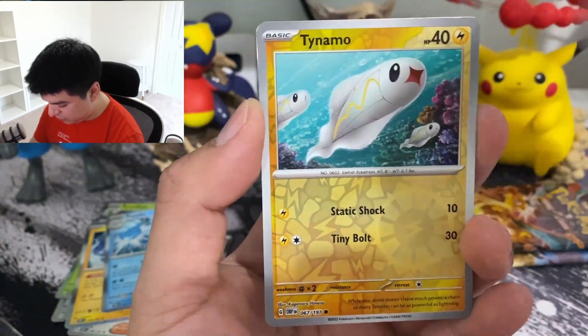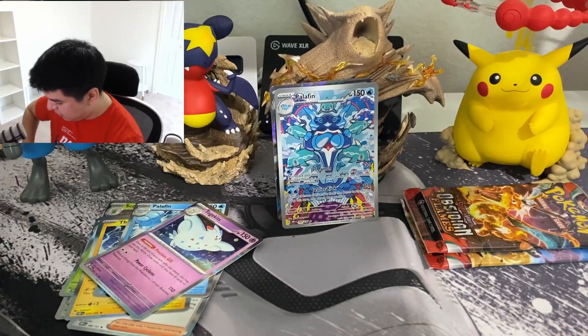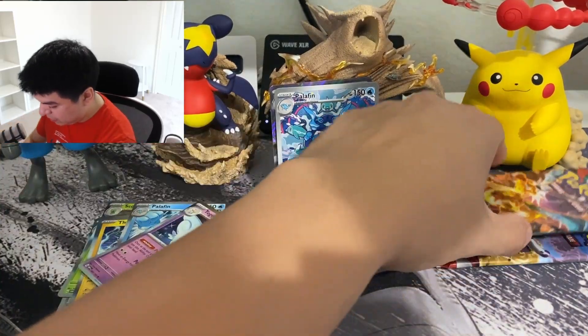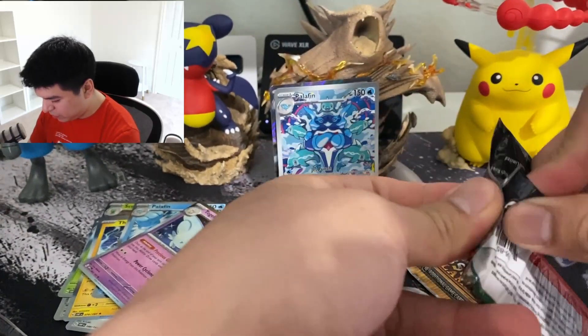Triopeek, Houndstone, Toadscool, Tynamo, and another Togekiss - that's two for this box. Alright, second to last pack - maybe the Charizard one? No Charizard cards pulled so far.